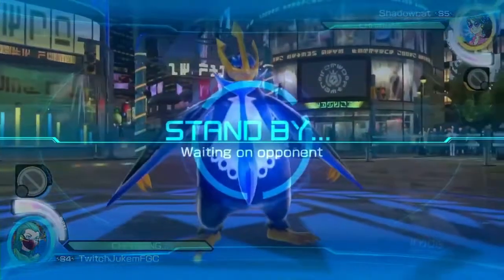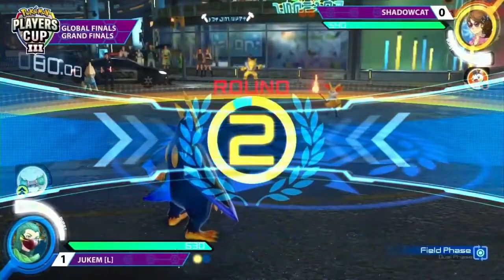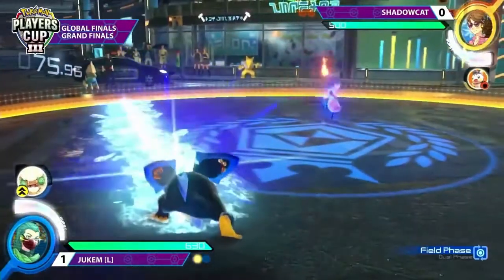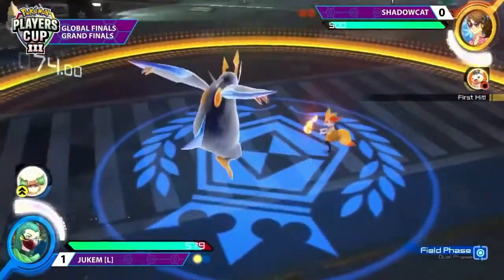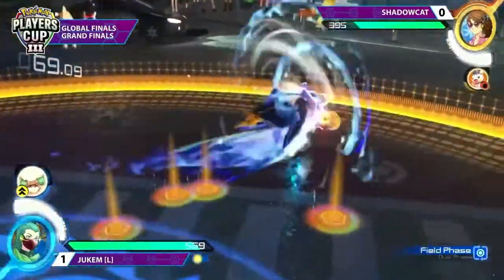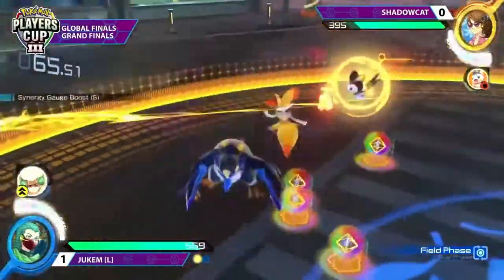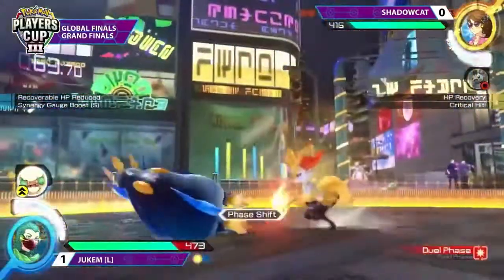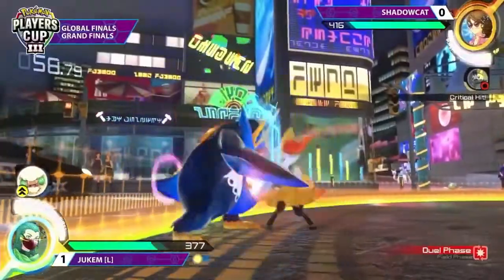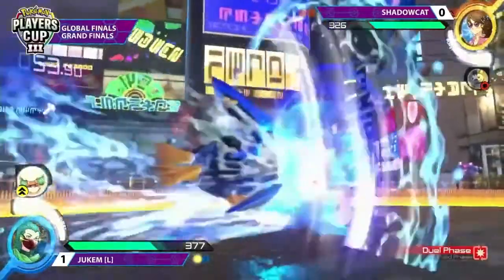And that Steel Wing — so good. A super low falling Steel Wing catching the counter. Jukum is just in such control of this matchup. Making the hard read with the Ice Beam to the side — not a read you usually see all that often. However, you could catch something like a side A from Shadowcat. Now both supports are available, and this is all avoided. Very nice side dash from Jukum. There are so few characters that could actually side dash in that position — using the greater length of the side dash from Empoleon in field phase is so smart.